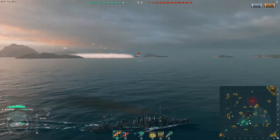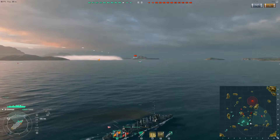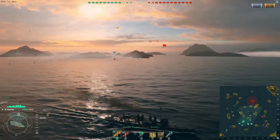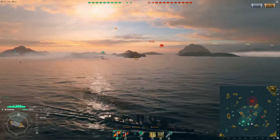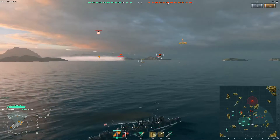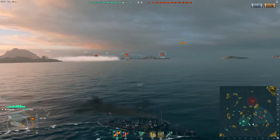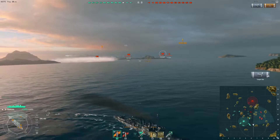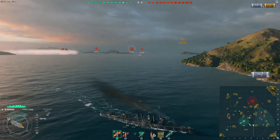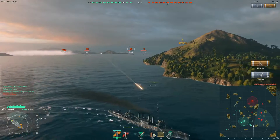With the Clemson, I really feel like I can contribute to my team on a regular basis. In this game I've kind of gone ahead scouting for my team. Unfortunately when I turned back, my team didn't, so I'm now not really in front. I can spot an enemy Phoenix coming out of that smokescreen at short range, so I pull back, because I don't want to get very close to these cruisers.